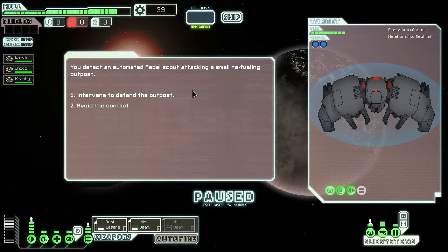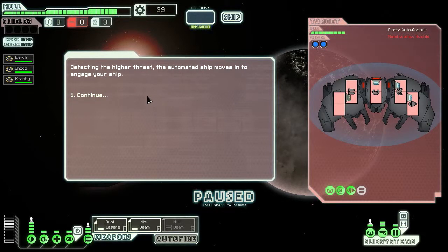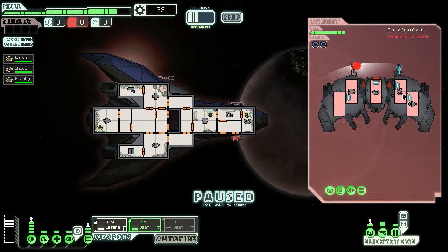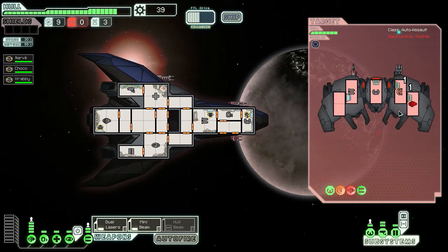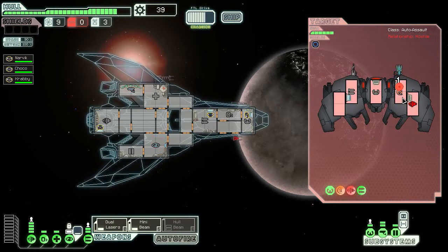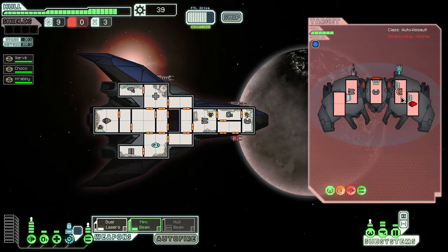You detect an automated Raywell scout attacking a small refueling outpost. That thing is really powerful, but we'll try it. We have two types of weapons: the dual laser has to destroy the shields first, otherwise the mini beam can't do anything. Let's destroy some engines as well. Shields are going up again — and there are our sensors. The beam won't fire before that shield goes back up. It hits our weapons — of course it hits our weapons. And now we have to wait for the cooldown.